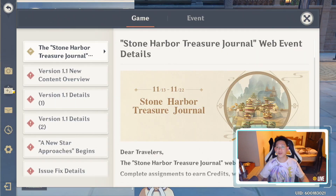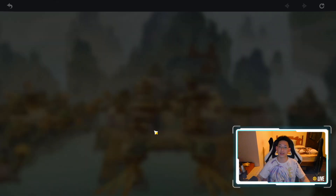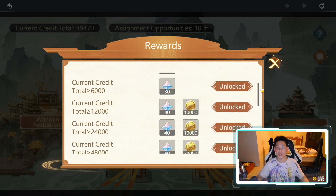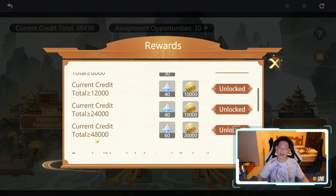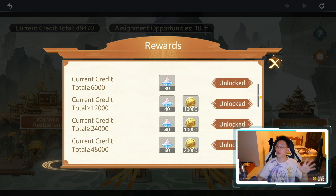Last but not least, press Escape, go to the Notices tab, and make sure you finish the Stone Harbor Treasure Journal — you've got about three days left. Click Go to Event, which is always pinned at the top under the Game tab. Press Begin, start at the docks, and work your way all the way to Bubu Pharmacy. Throughout your journey you're trying to make as much Mora as possible, because in the rewards tab you'll see you get a ton of primogems. The story ends at 48,000 Mora — once you hit that you'll get a nice conclusion to the side story and a beautiful picture. Make sure to work through it so those primogems don't go to waste.